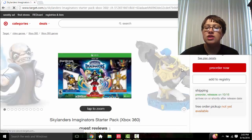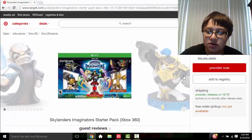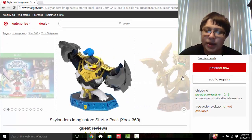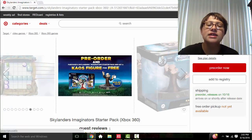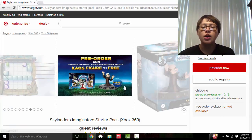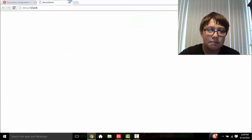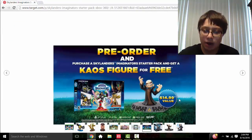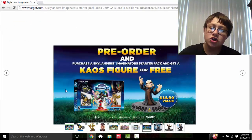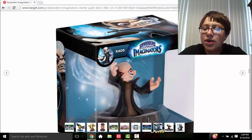Going to Target takes us to the pre-order page for Skylanders Imaginators Xbox 360 edition. Most pictures are normal — we've got the starter pack, Kingpin, Golden Queen, Fire Creation Crystal, a couple of screenshots — and then we get to the image I showed you earlier. There's some fine print at the bottom but that's not very important.